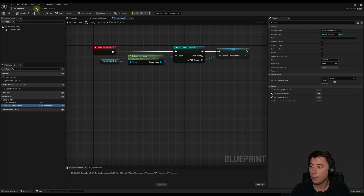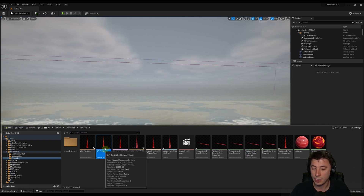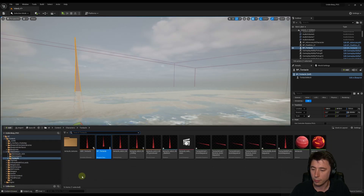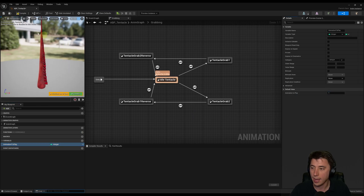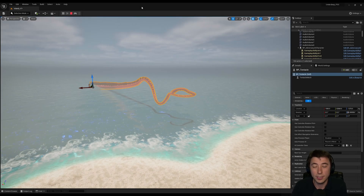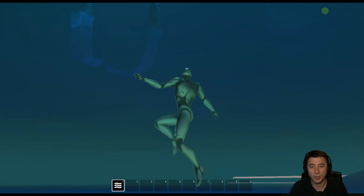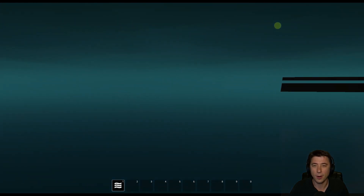We are all set for this episode. Close out of ABP_tentacle and place the tentacle blueprint in the world — rotate it so the suction cups are facing away from the island, about 90 degrees. In the ABP, change the default value to one, then simulate — and there it is. Pretty good start. The next episode is going to be far more blueprint-intense. You can run, you can hide, but there's no escape. Hope to see you there.